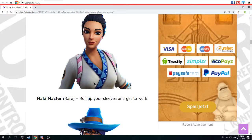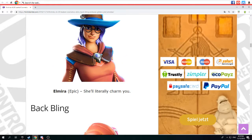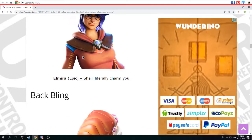Mikey — master, roll up your sleeves and get to work. That's probably the sushi master girl version, but it's ten times better than the boy. Just joking. This Harry Potter girl — the girl Harry Potter. And Elmira — she's epic. I mean the skin is epic. She will really charm you.